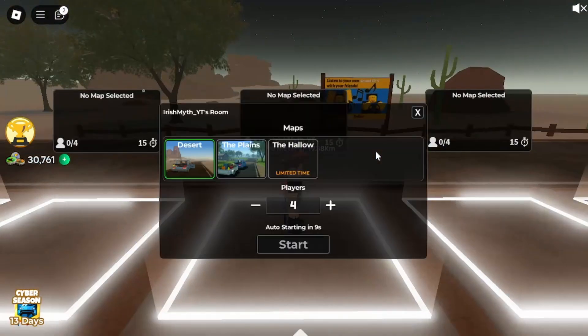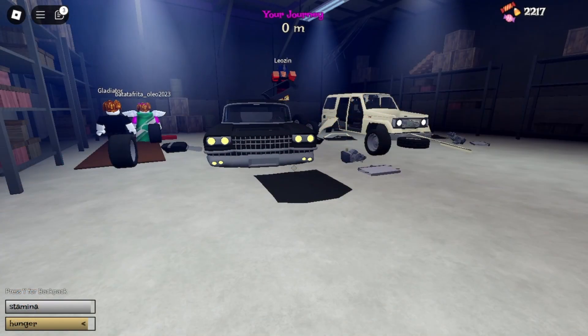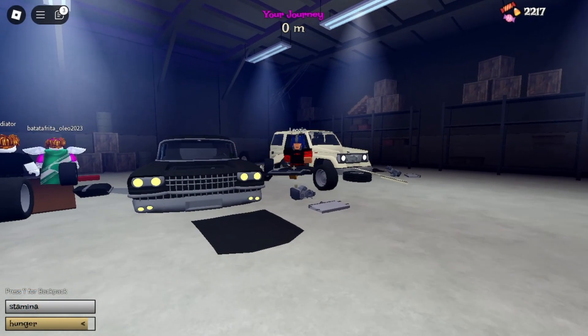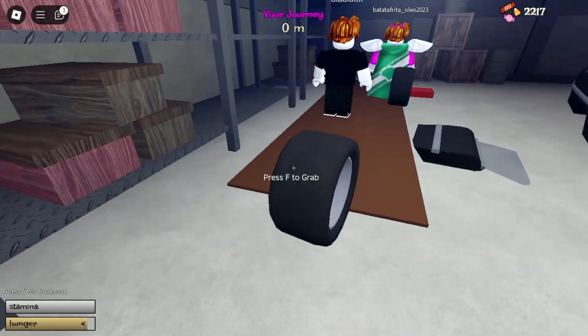Hello everyone, and today I will cover the Halloween update. To find it, go over here and select the halo map. When you load in you will get the option of two cars: the SUV and the new Shadow Express.